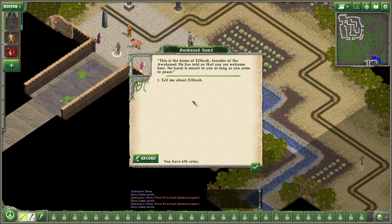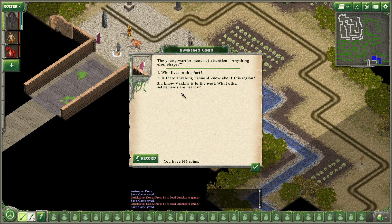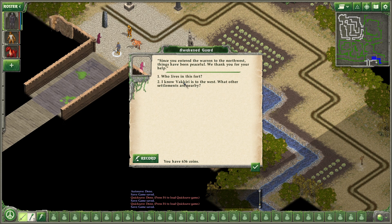No harm is meant to you as long as you come in peace. Tell me about El Haraz. He is the wisest among us — news of your arrival came to us, I know he wants to meet you. Is there anything I should know about this region? Since you entered the war into the northwest, things have been peaceful. We thank you for your help. What other settlements are nearby? The nearest settlement besides Vakiria is Pentel — you could get there by going east or north. That is where the Obeyers are: weak-willed Serviles, soft and obedient.